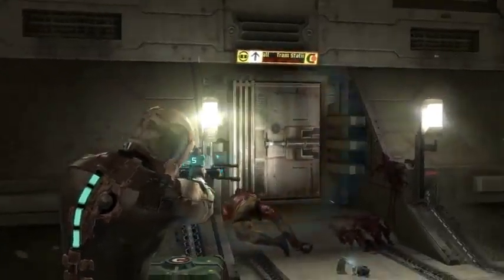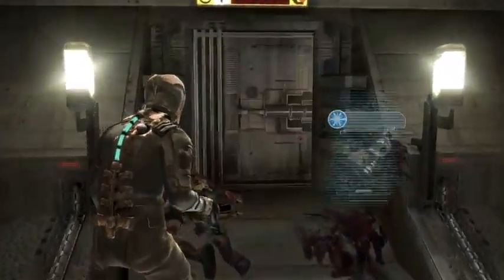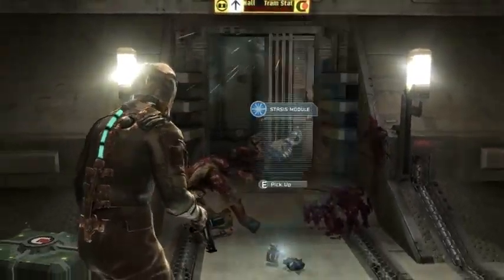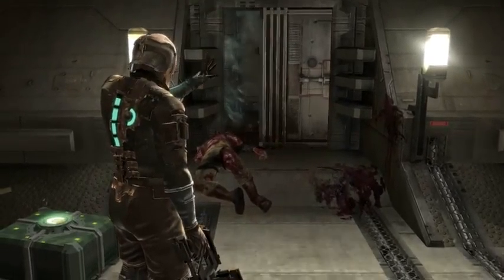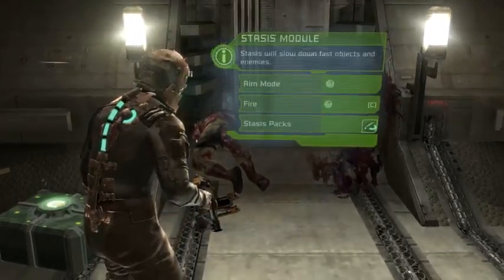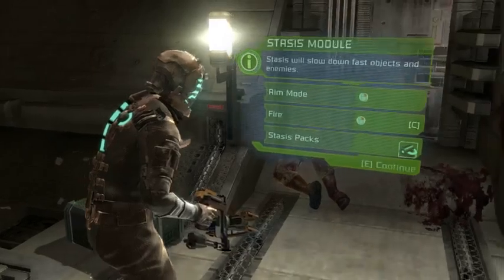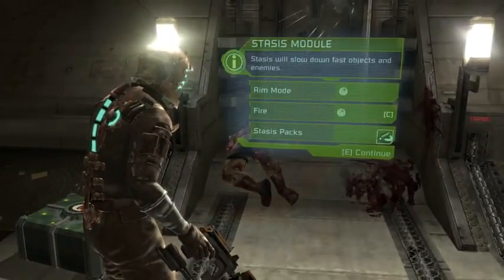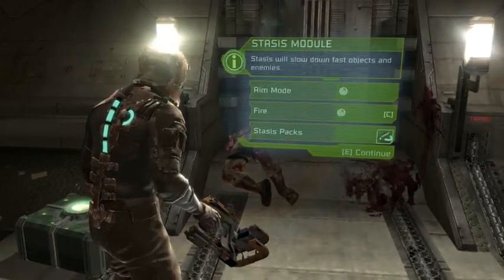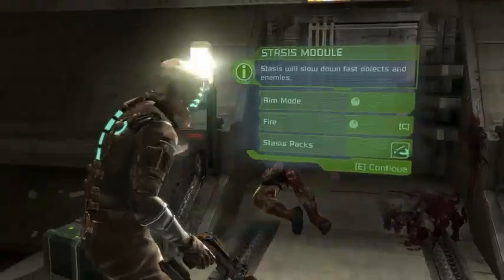I'm taking my time. That's nice. We'll pick that up and smash this. Stasis will slow down an object. You aim and press C to shoot a stasis thing, and make it slow down. Smash this - just go to it, press space.